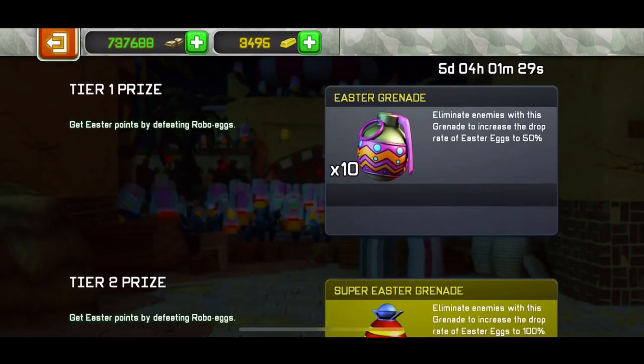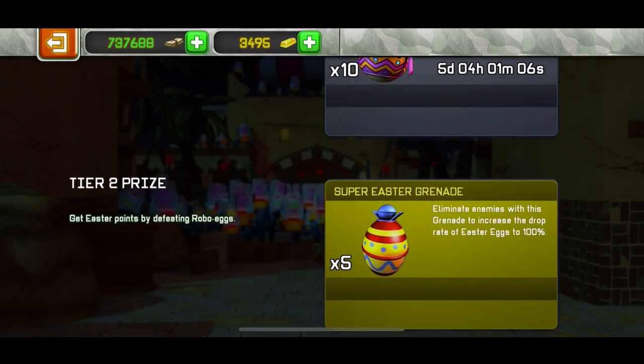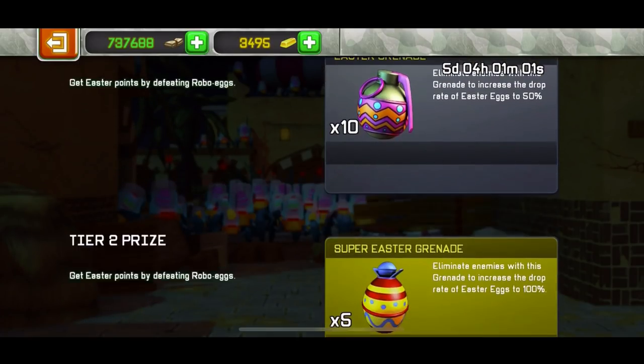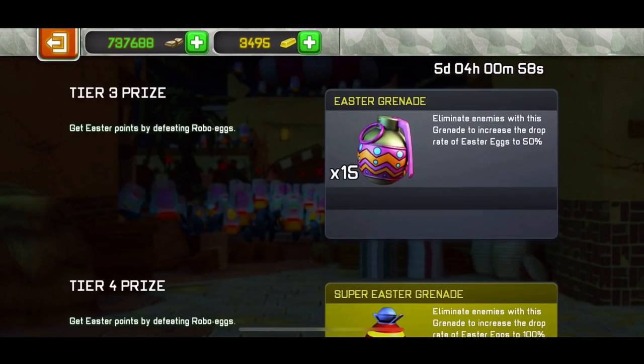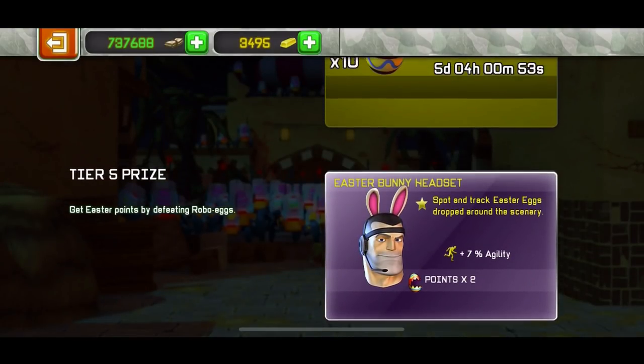So let me show you the prizes now. Tier one — I have kind of mixed feelings about this event. Tier one: get points by defeating the robot eggs. It says Easter Grenade: eliminate enemies with this grenade to increase the drop rate of Easter eggs by 50%. You need 10 grenades for this. Who really uses grenades in this game anymore?